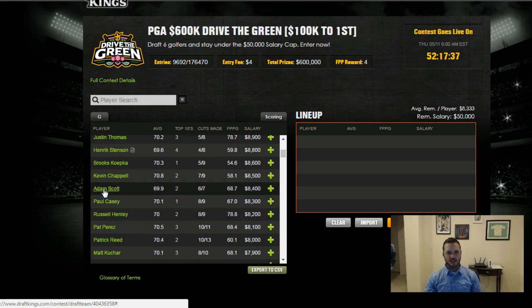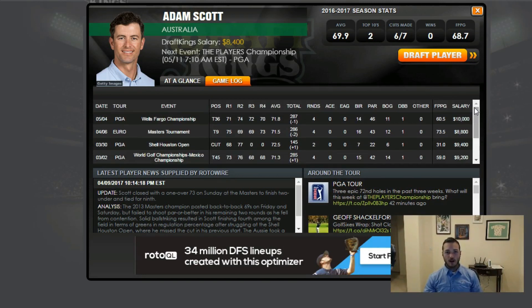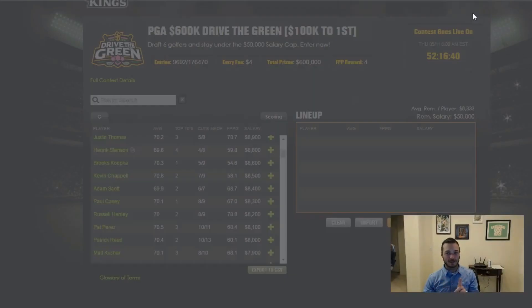Adam Scott at $8,400 was a little disappointing last week at the Wells Fargo, but really showed up at the Masters. He's a guy you can roll out at big-time events with no problem. In terms of history here, he had a T12 last year, has made 12 out of 15 cuts, and has three top 10s — he won this tournament back in 2004. There are a lot of top 15s and top 20s since then. He's certainly viable — keep Adam Scott in mind.